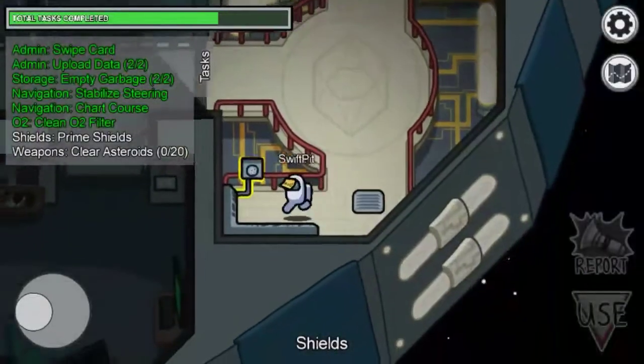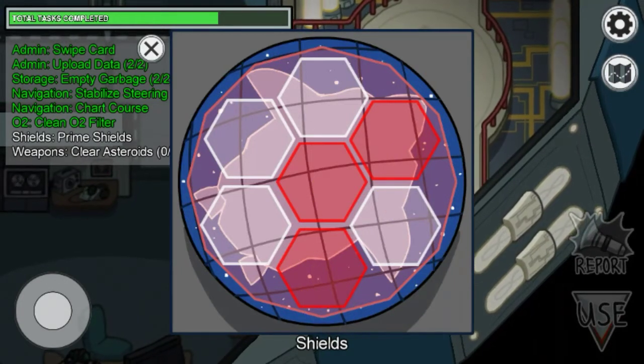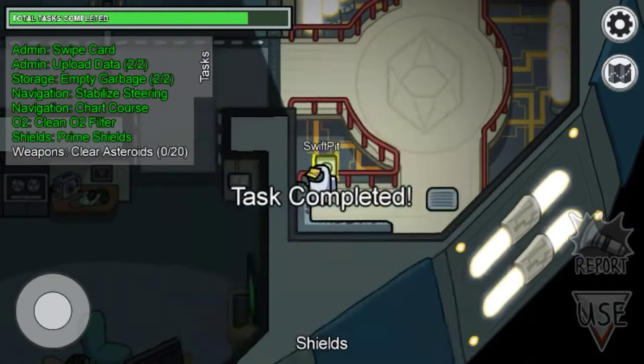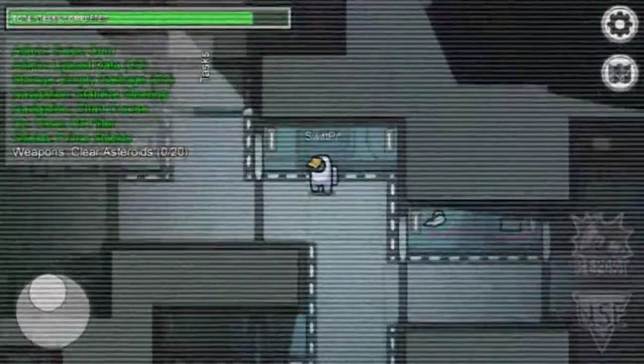Another one is in the shields. You just have to click on the red thing to make it white, and now everything is white so the task is completed.